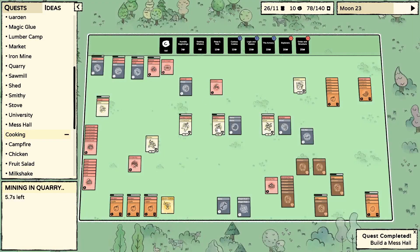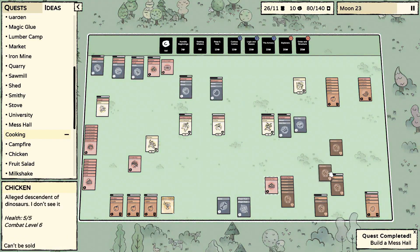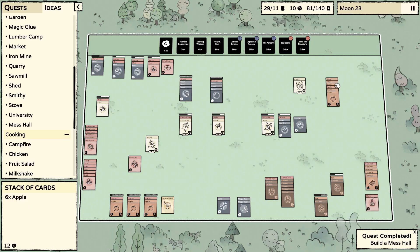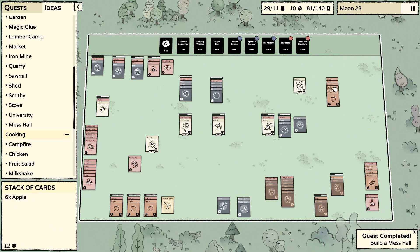Two iron bars coming in, two more chickens going right in the pen. An omelet went right on the mess hall. These apples aren't really doing anything. We've officially run out of berries.